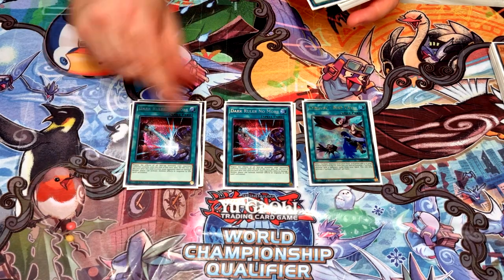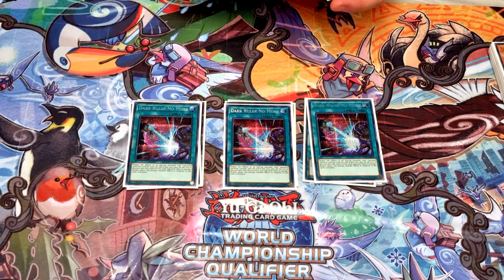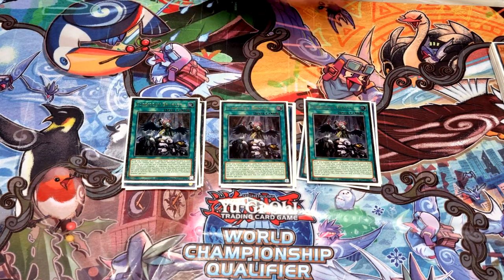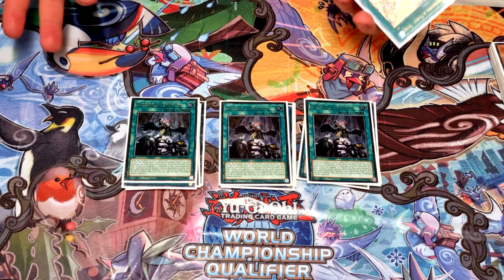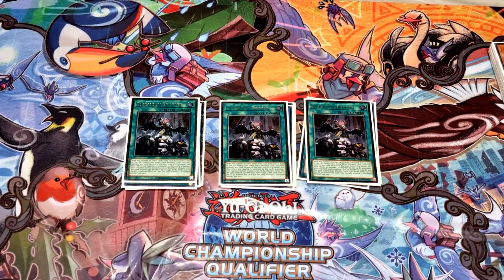Moving into board breakers — three Dark Ruler and three Droplets, both just insane and strong at the moment. I kept going back and forth on board breakers versus hand traps, but I stuck with what I'd been playing rather than change going into a regional and have it not work. With the Brave stuff coming out in the new year I think that will change things a lot.